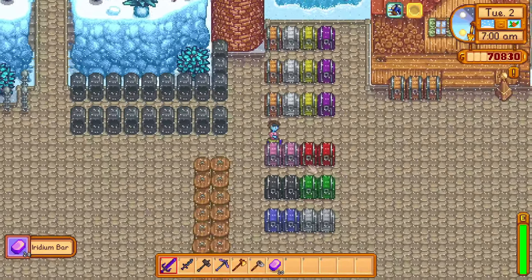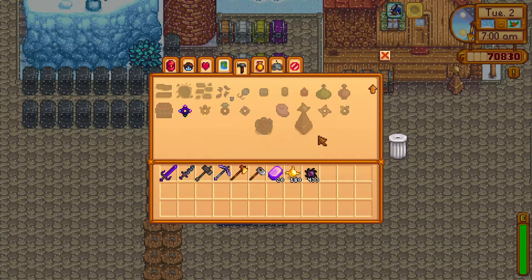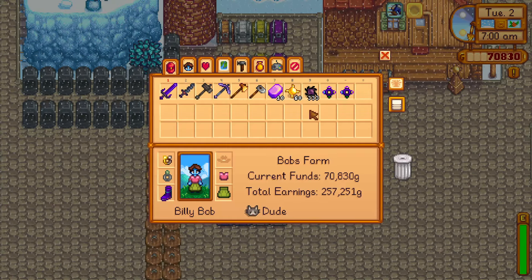Once you have all those materials in your inventory, you can combine them to make Iridium Bands. You can make 2 Iridium Bands and equip them both for double the effectiveness.